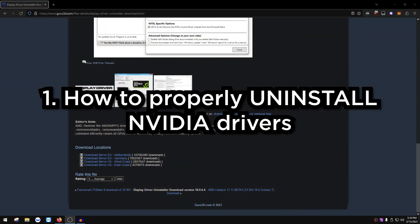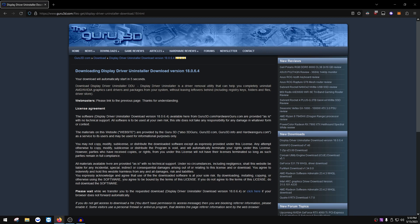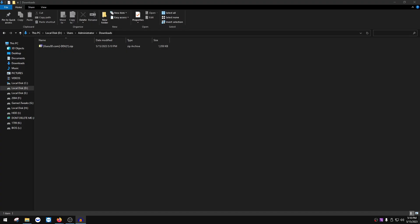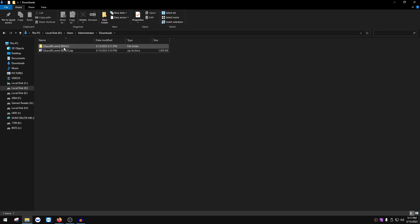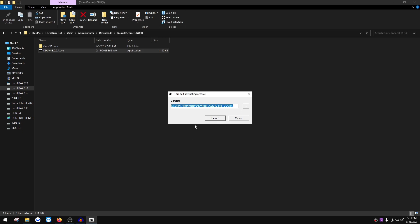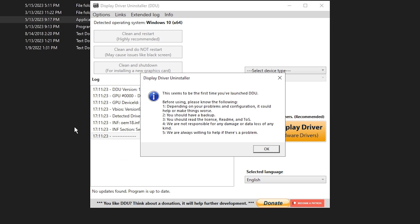First, if you already have an Nvidia driver installed, we want to properly uninstall it using Display Driver Uninstaller (DDU). Click the link in the description — it'll bring you to the page. Choose your download location, click your region, and download it. Once downloaded, extract the file, open the folder, double-click the DDU version .exe, click Extract, then double-click DisplayDriverUninstaller.exe to load it up.